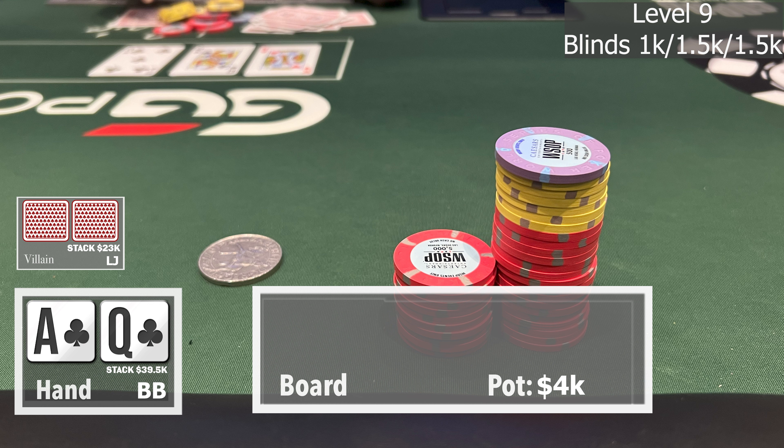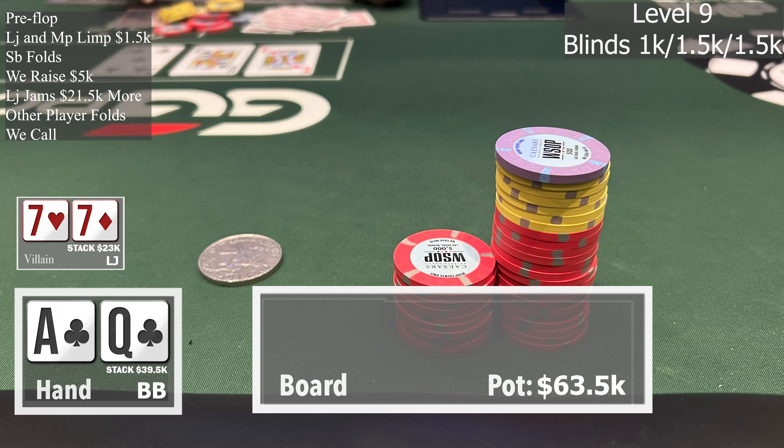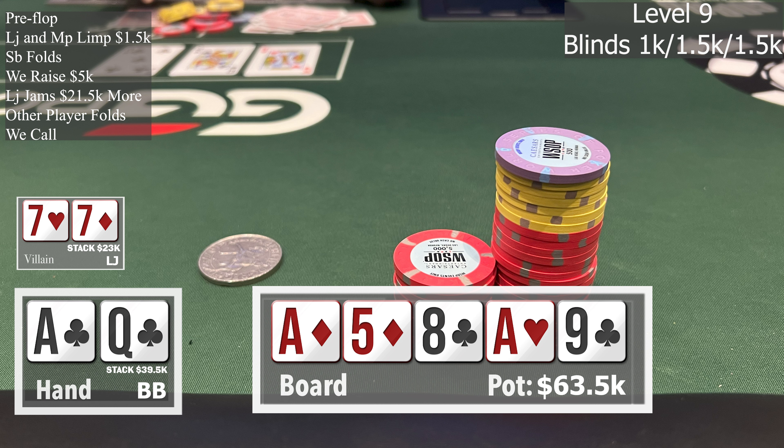I shove-stole a 9k pot and things were looking good. We're on level 9, blinds are up to 1,500/1,500. We're in the big blind with Ace Queen suited. The low jack and one other player limped in, the small blind folded, and we raise to 5k. The low jack jams his entire stack for about 23k total, the other person folds, and we call. The low jack turns over two red 7s — his tournament life is at risk in a coin flip. The board runs out Ace 5-8 on the flop, turn is another Ace, and the river is a 9. We pick up a good amount of big blinds and our tournament life is looking good.